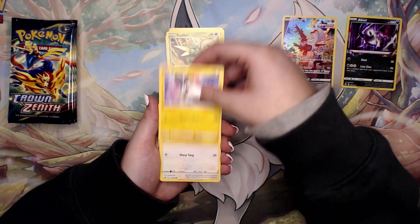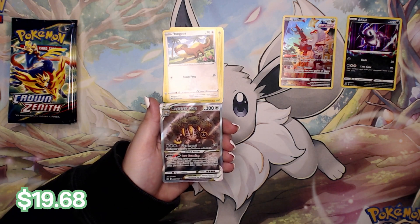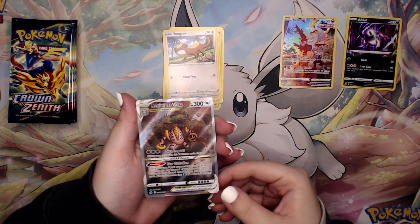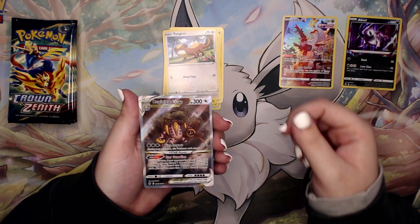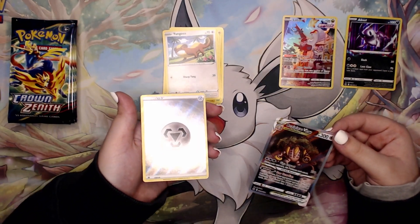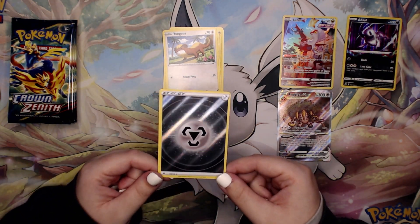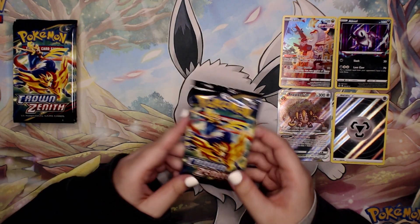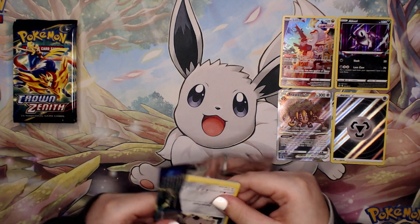Oh, we have the Regidrago — we have an energy as well. Okay, another two-pack hit — that is incredible, I did not know this card was in this set either. I will definitely take that as well. Fourth pack, and we already have so much heat — what is going on?